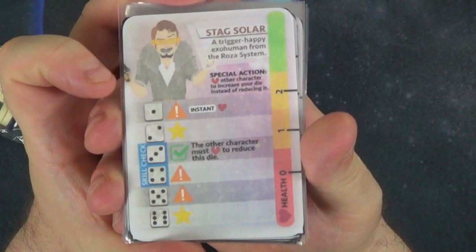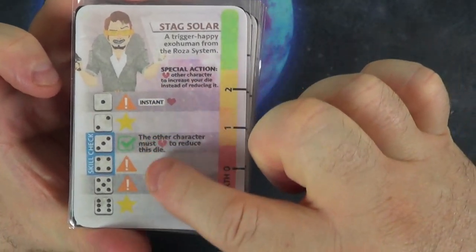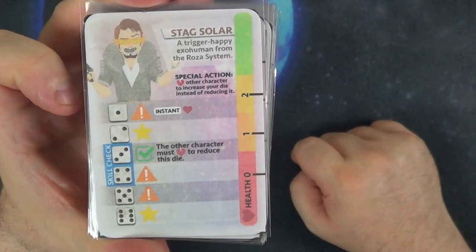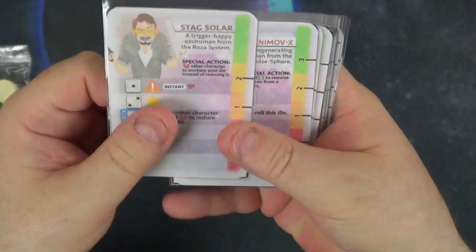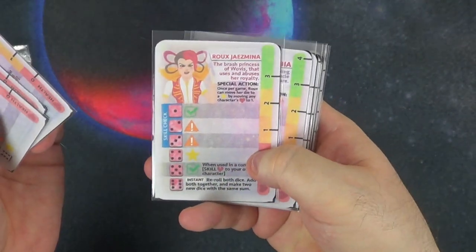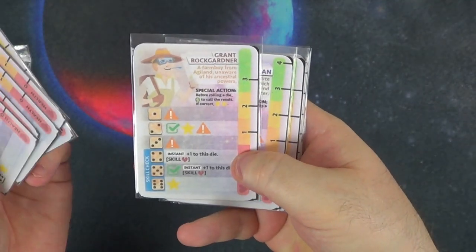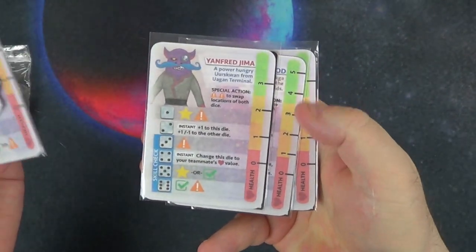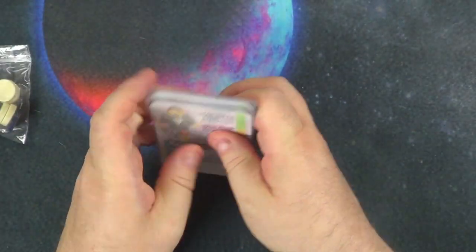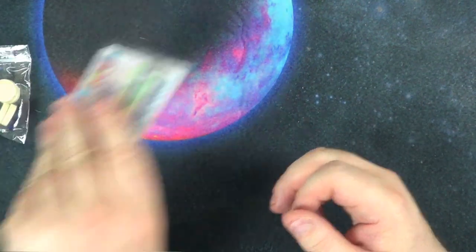You get all these different characters. This shows your health, these are the different things you get when rolling the die, and you get a special action for each hero as well. I have not played with any of these heroes — I've only ever done the first mission with the recommended heroes, so I've no idea how these play out.